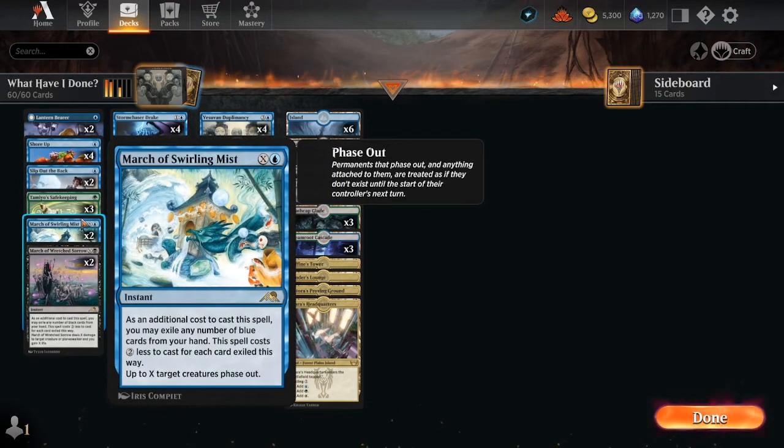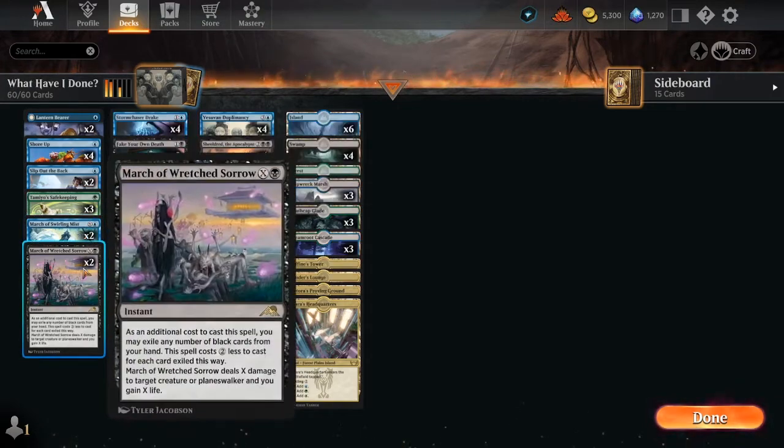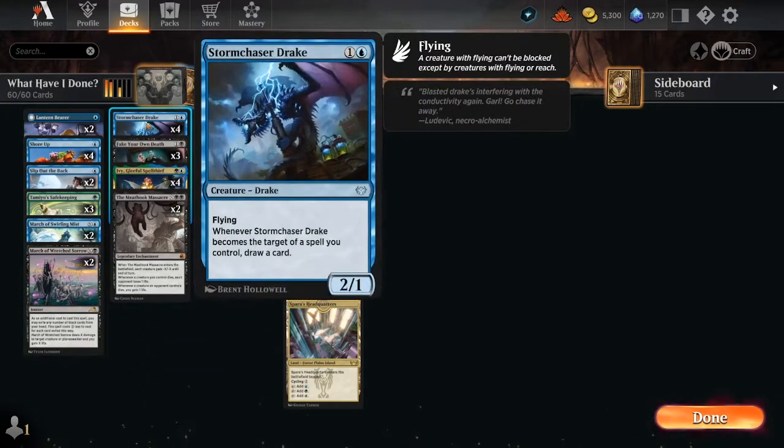We have some phasing out with March of Swirling Mist and some spot removal with March of the Wretched Sorrow. Storm Chaser Drake is kind of a cog in this deck because we have to make sure we're drawing cards and getting the lands we need. We're only running 14 creatures total in this deck.